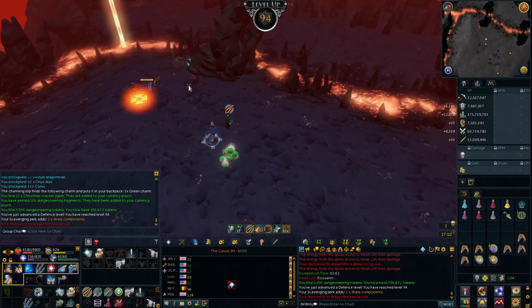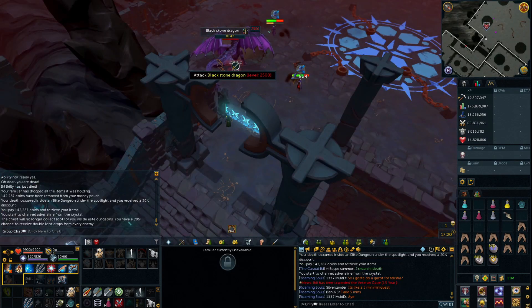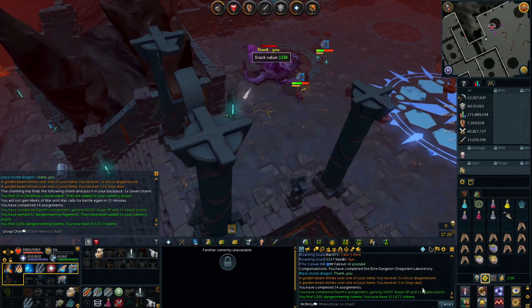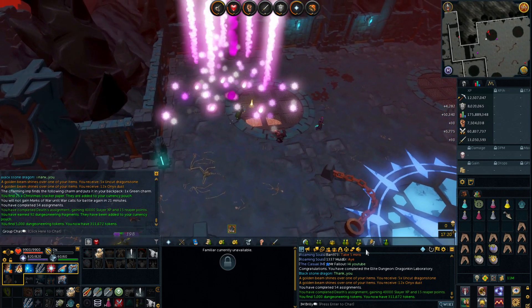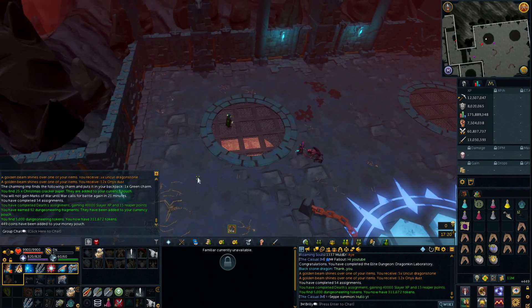Just leveled up again at level 94 Defense - five more levels to go to 99, nice. I might have technically died a little bit in this kill, but there we go - that is 15 Reaper points and up to 311k tokens now. Some more Onyx Dust and some Dragonstones - nothing particularly great, but 500k. We'll definitely take that still.